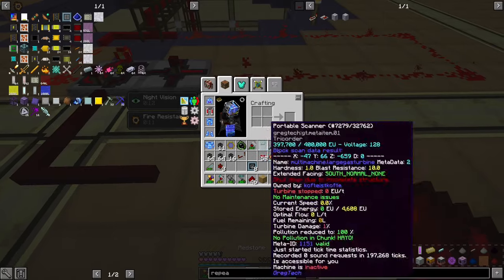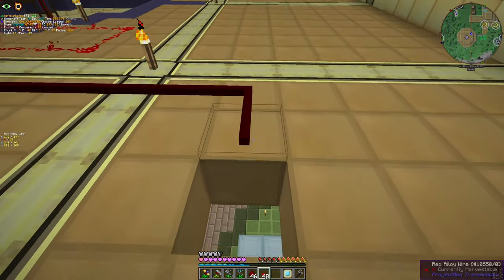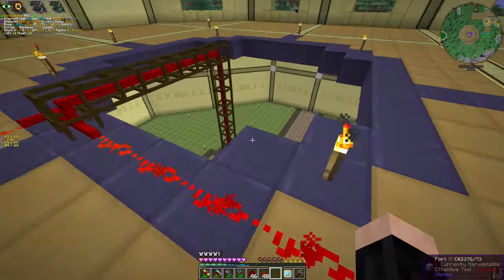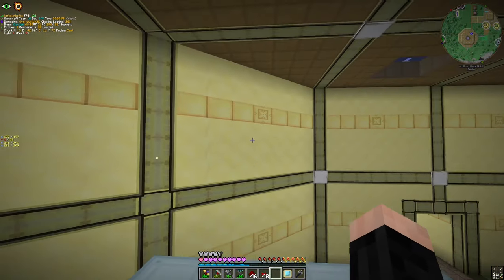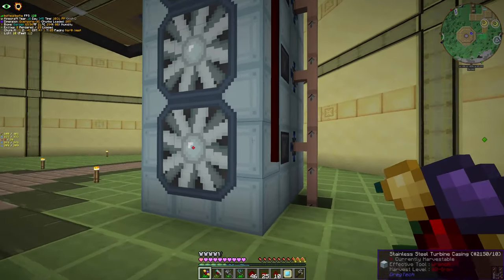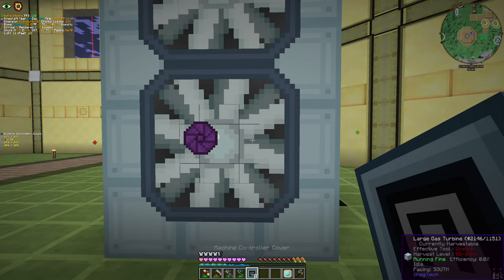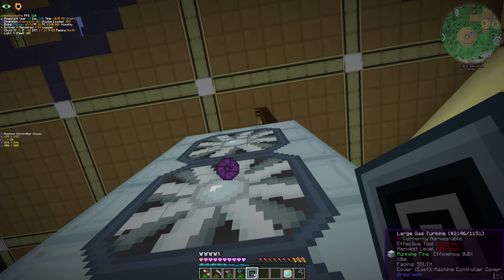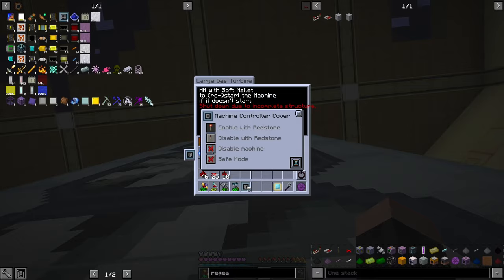Let's get the wiring. I'm going to need more of those things with wooden posts. Let's put our wires here. What we're also going to need is machine control covers — it will be just two. I placed them correctly this time. Machine control cover, redstone.